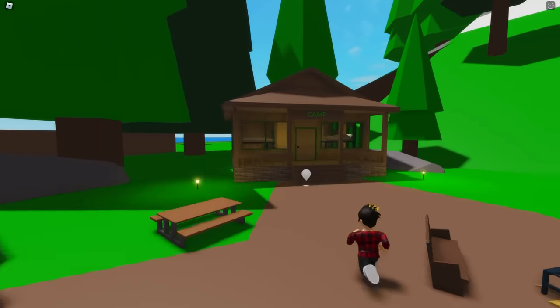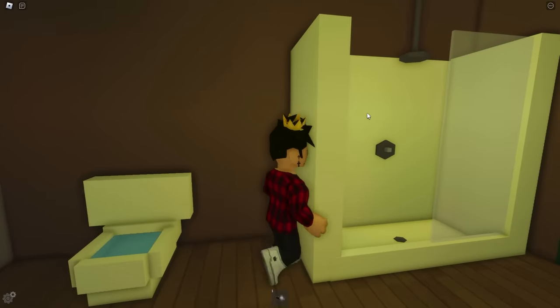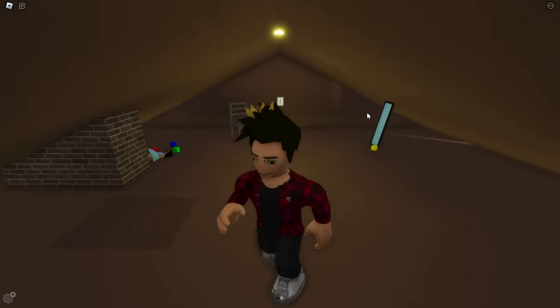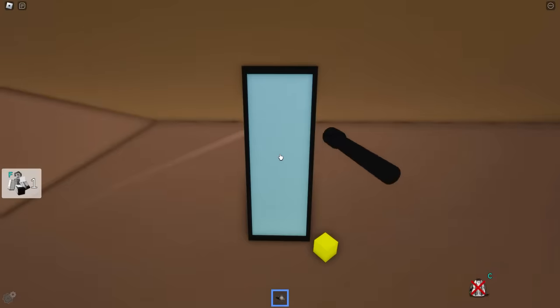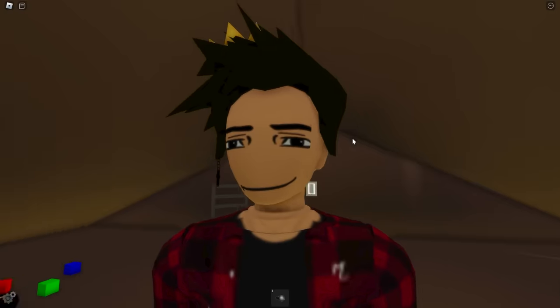We can also find something hidden in the lake's cabin. In here, you'll find a secret entrance in the bathroom. We just need to get on top of the shower box. Jumping again will take you into the secret attic. You can find a chair, toys, and this creepy doll as well. There's also a mirror with no reflection, and even a light switch — as if someone had actually been living up here for some time.